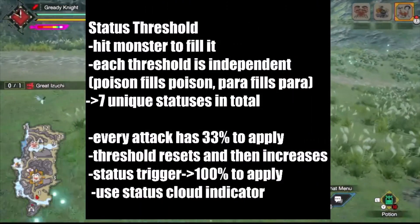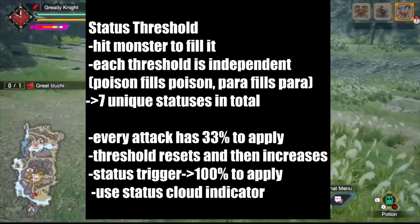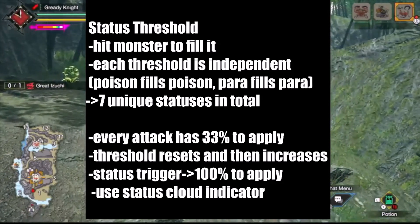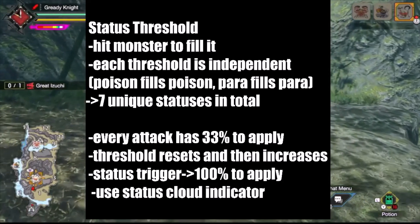To review, the status threshold is like a bar you fill up by meeting certain attack type conditions. For the four formal statuses, every attack has a 33% chance to fill this bar with status buildup. When the bar is filled, it afflicts the monster with that status — in this case, poison.